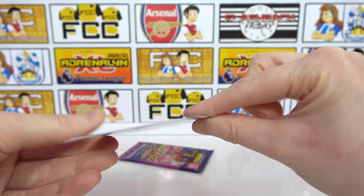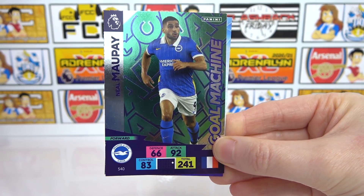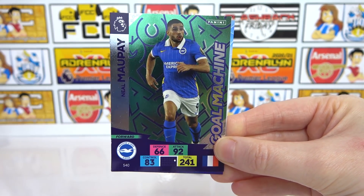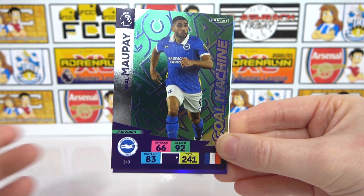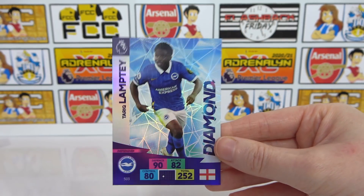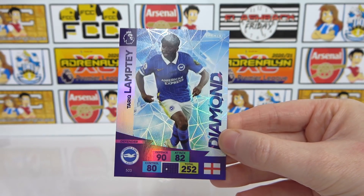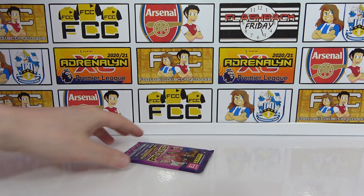A lot of new signings in that pack, that's quite interesting. And there we go, there's the code. And then on to our two inserts. We have a Gold Machine - look at that, that is crazy isn't it! Very very awesome green there. And then awesome stuff, we have a Diamond - a Lampard. That is a really really cool blue as well isn't it? Very cool - of course an extension to the Diamonds from the main collection.